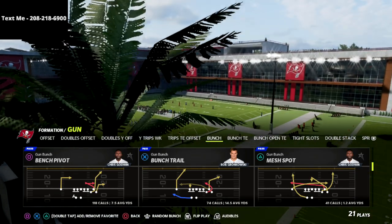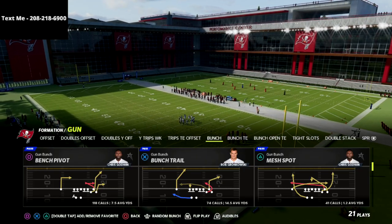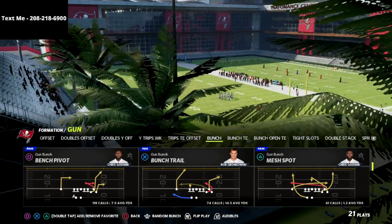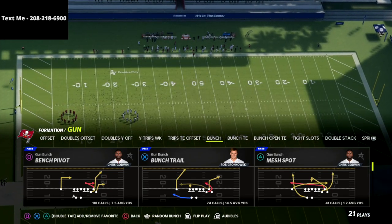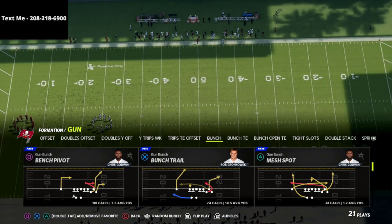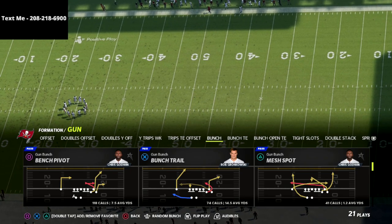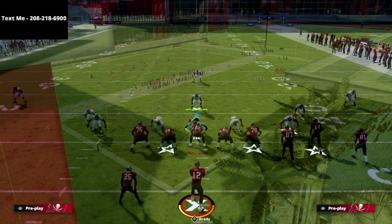This is really really simple. We're gonna pick the play Bunch Trail out of the Seattle Seahawks offensive playbook. If you haven't got my Gun Bunch offensive guide, I'd really encourage you to get that — we're gonna be updating it over the next week or so with new concepts post-patch that are really effective for Cover 3 and other coverages.